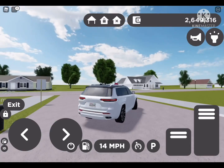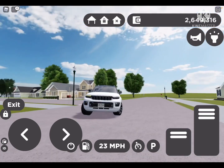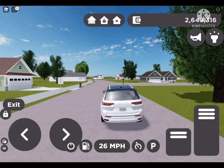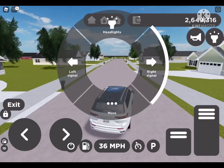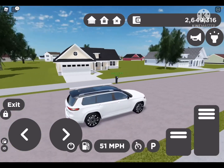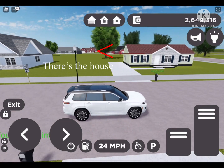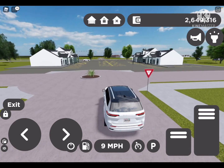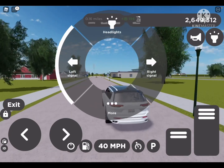So we are in our Jeep Grand Cherokee Laredo, I believe is what it's called. This is a really nice car to be honest. The Mustang, believe it or not, is actually in that red house right across from that gray one. There's probably going to be like an arrow or something pointing to where it is, but yeah let's go pick up the Mustang.